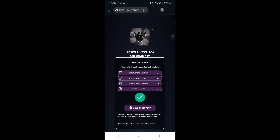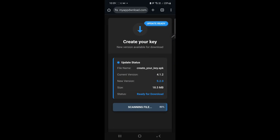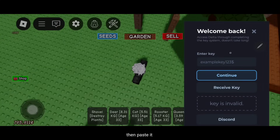Click and lock content. Continue. Copy your key. Then paste it.